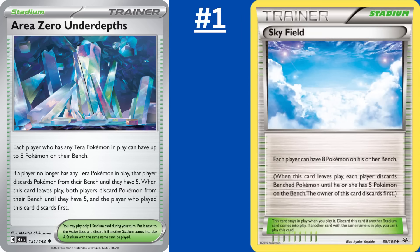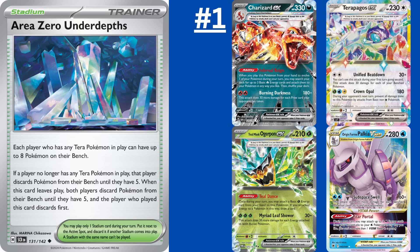First up, we have Area Zero Under Depths, the best card in Stellar Crown. This new stadium is like Skyfield from back in the day, allowing both players to have up to 8 bench Pokemon in play, provided they have a Terra Pokemon on their side of the field. All of the Ogrepon EX, the new Terrapagos EX, Charizard EX, Dragapult EX, and much more are Terra Pokemon, so fulfilling that requirement isn't difficult. With Area Zero, Palkia V-Star and Zoroark V-Star become viable options again, as they both take advantage of the extra bench Pokemon. Or you can just use it in a normal deck, expanding your bench to help with your setup, then bump Area Zero defensively to quickly get rid of all non-essential Pokemon like Rotom and Squawkabilly EX, leaving only your best Pokemon on the field.